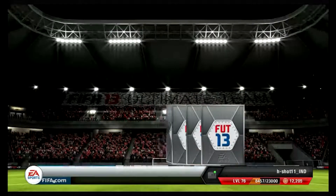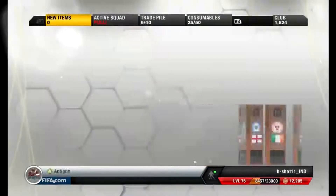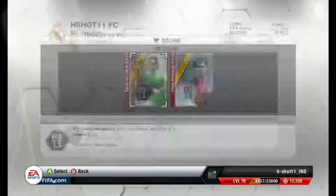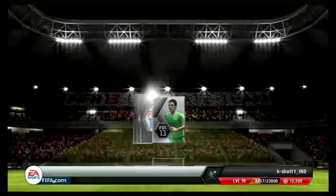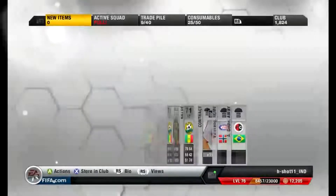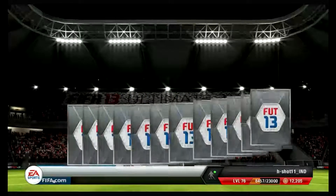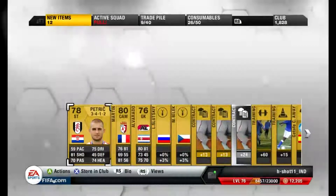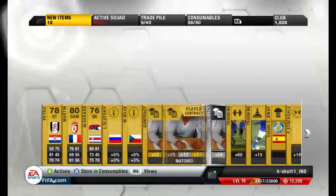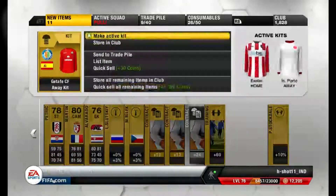Nothing much in this pack. Very very small packs, not a big deal here. The mini silver pack — one consumable and one player. Not a gold. Ok, this is the pre-order package I got. Ok, very quick, sell these and store these. Store the rest of these.